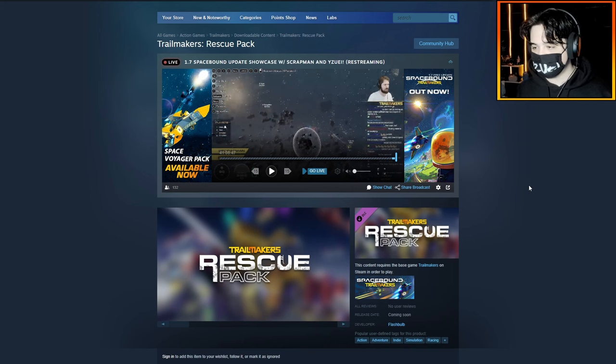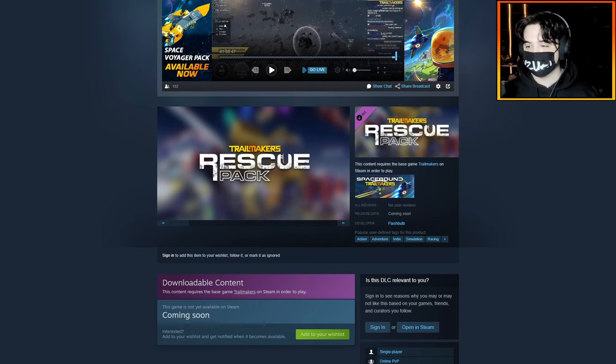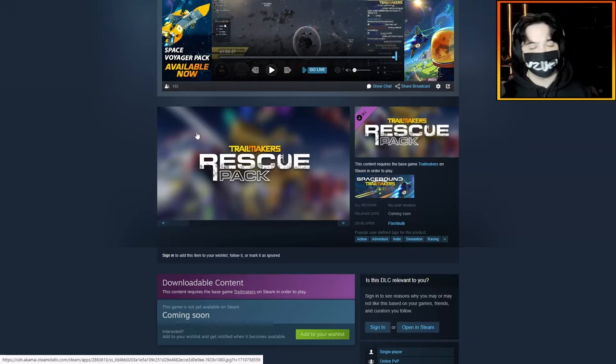When we hop over to the Steam page, you can add it to your wishlist. There's not much information about the rescue pack as of now, but the fact that they announced the theme of the DLC is awesome. I do have a little bit of text that explains it: the Trailmakers rescue pack adds the urban downtown feeling to Trailmakers with new blocks, skins and cosmetics in the theme of metropolitan emergency services.